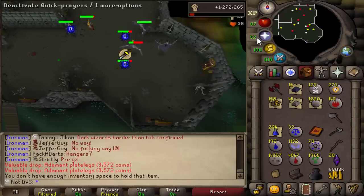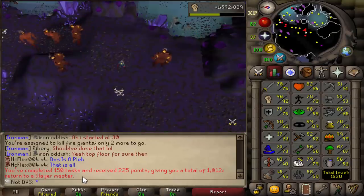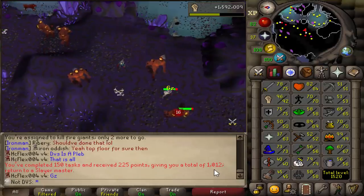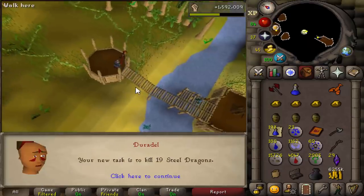I pretty much got back-to-back gargoyle tasks since I had to skip another one. The cash stack is up to 6 mil now. There's 150 tasks in a row — 225 points gained, so we're over 1000 now. I need 1250 to get the rune pouch, so we should get that really soon. We're also at a total of 1.6 million strength experience gained so far.